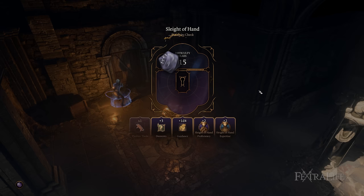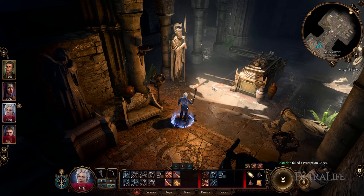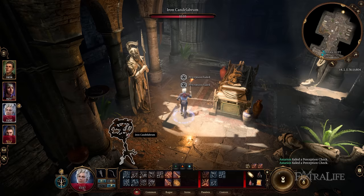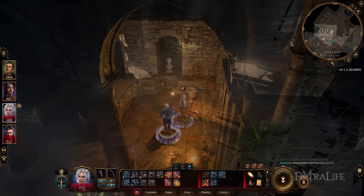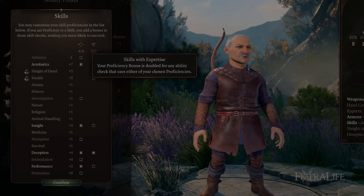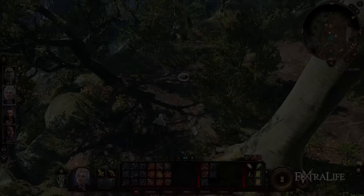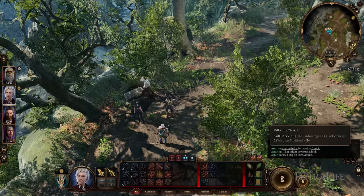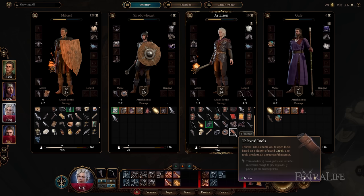There are some instances where checks are calculated behind the scenes, such as when trying to spot a hidden door or buried loot. You can see the calculation in the bottom right of the screen, but you won't have a D20 roll pop up, so pay attention while you explore. If you succeed, something will become visible that wasn't before; if you fail, you won't know what you missed. Expertise is an even higher form of proficiency where you double your proficiency bonus with a given skill — most often found with rogues and bards. Tools are items that let you attempt something you otherwise couldn't, like Thieves' Tools for lockpicking or a Trap Disarm Toolkit for disarming traps — without them you can't even attempt those actions.